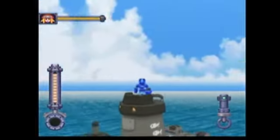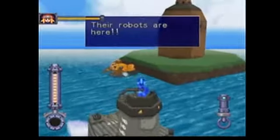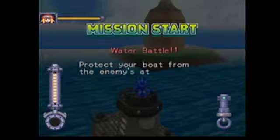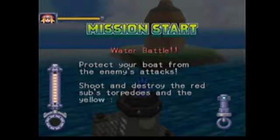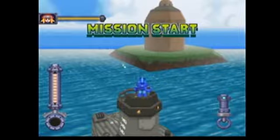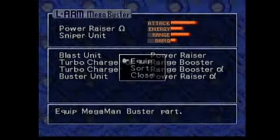I'm picking something up on the sonar. Keep an eye out, Mega Man! I knew it! They're here! The robots are here! It looks like we got pirates on the water — water battle. Protect your boat from the enemy attack. Shoot and destroy the red sub torpedoes and the yellow ship's missiles before they hit the ship. Mission start!